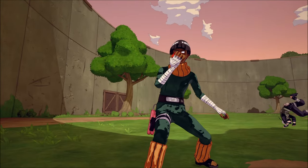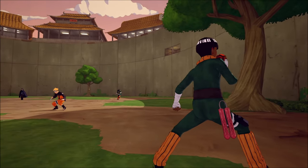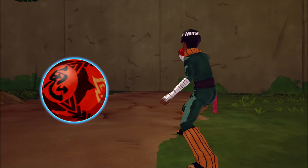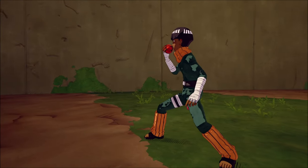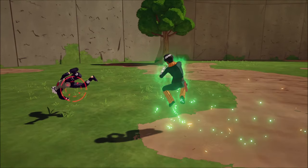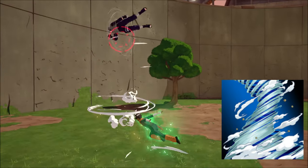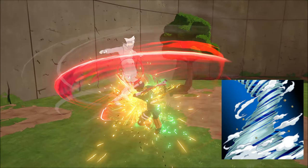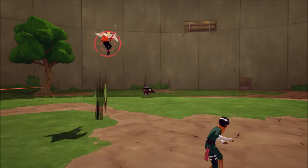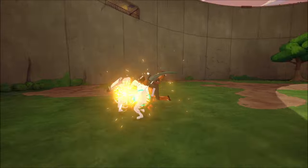We got the Raging God Medicine boosting all your Ninjutsu, your Taijutsu, and your attack power — this is nasty. Coming in with our first Ninjutsu on the list, we got Tornado High from the base game, Boruto. This thing absolutely slaps. It gives you super armor and it also allows you to heal based off the amount of damage you do, so we're going to be boosting our Taijutsu damage.